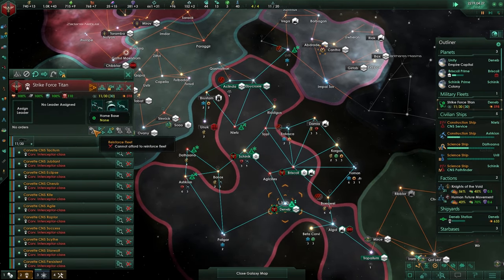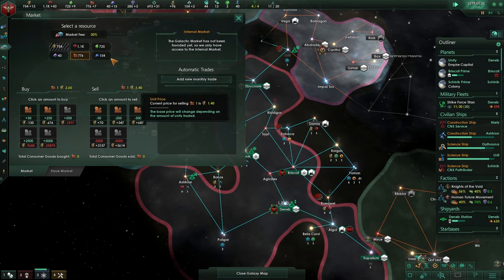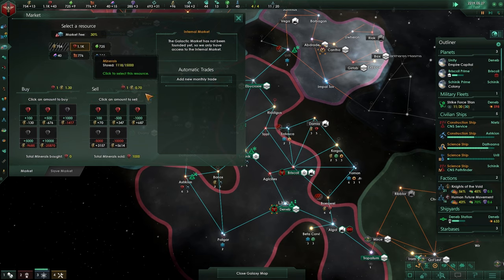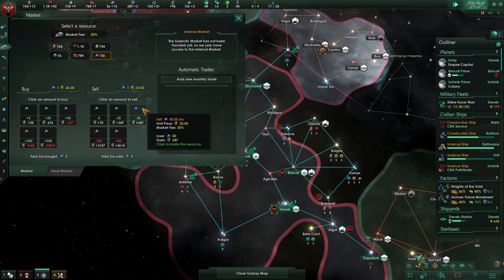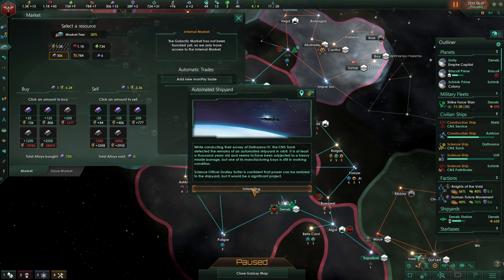Let's start boosting the fleet. Let's see what we can sell that would generate a lot of money. We're making consumer goods — they sell at 1.4, 0.6, 70... 14! That is strong. Let's sell all of it because we're not using it and buy more alloys.